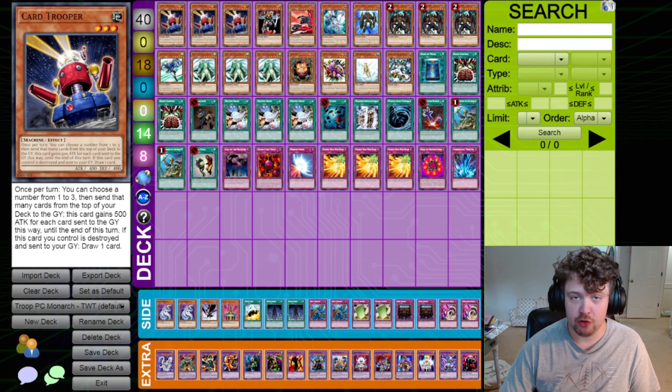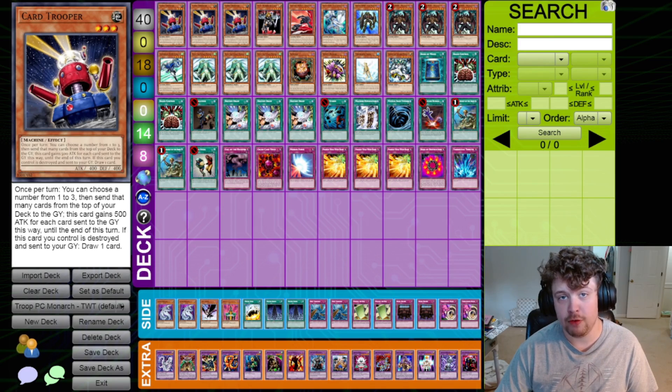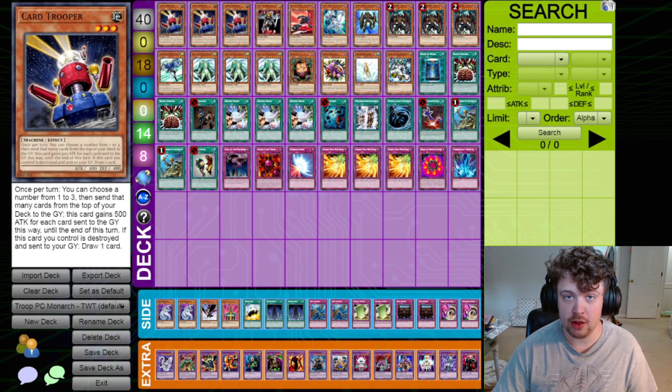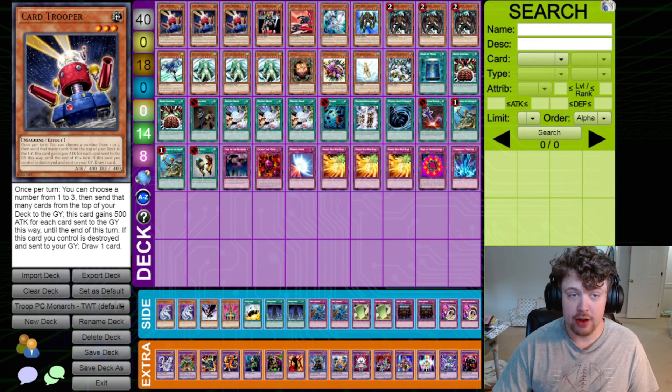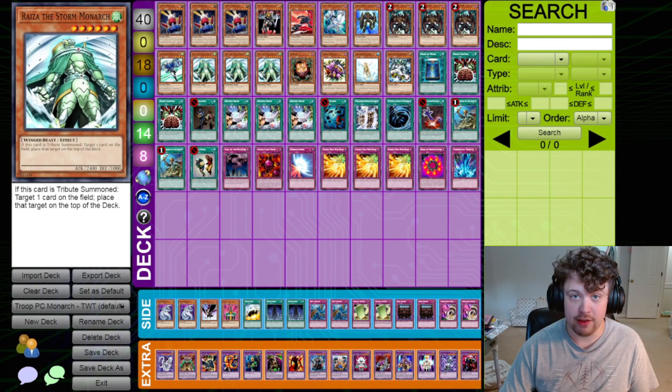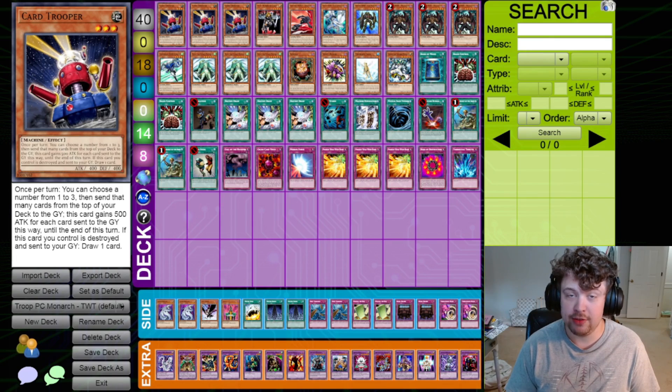Here's the decklist. Just to clarify, this is probably not the Perfect Circle deck that many of you are familiar with if you know the game historically, as Light and Darkness Dragon is not legal at this particular point in time. Trooper format standardly takes place directly after the release of Force of the Breaker, meaning we get access to cards like Rise of the Monarch. Card Trooper is at three in this format and is probably one of our most useful tools.